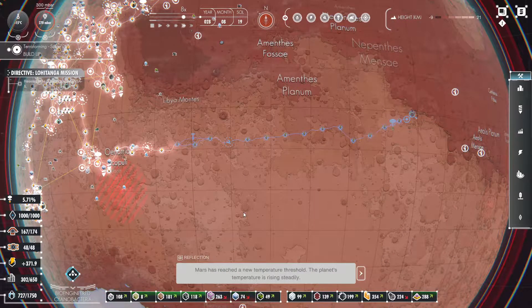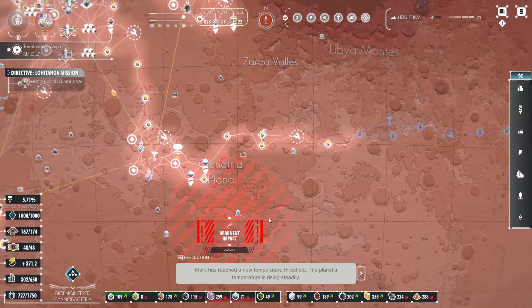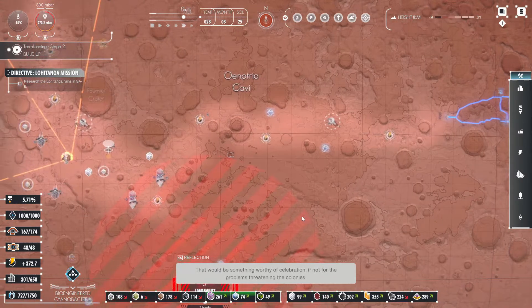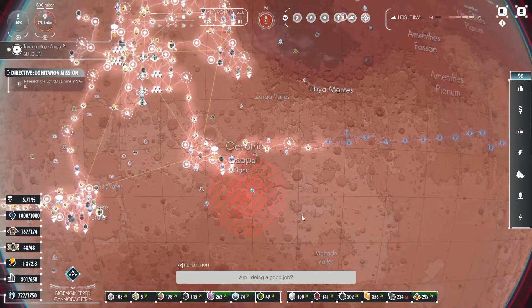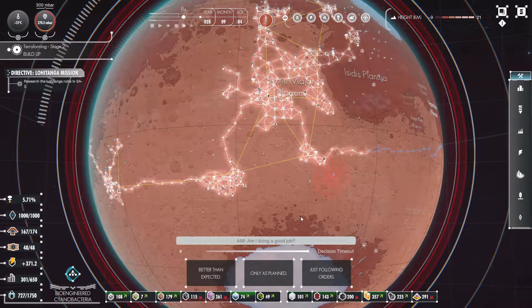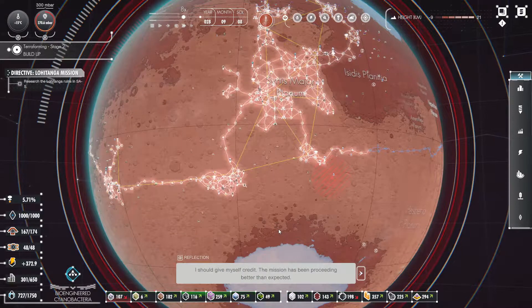Mars has reached a new temperature threshold — the planet's temperature is rising steadily. That would be something worthy of celebration, if not for the problems threatening the colonies. Am I doing a good job? I think we're doing a good job. We're doing better than expected.